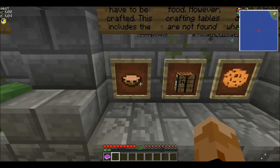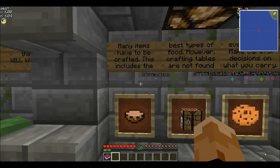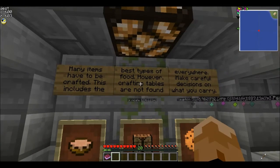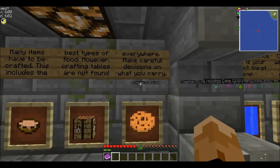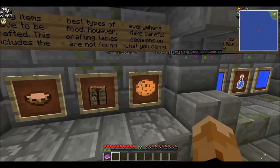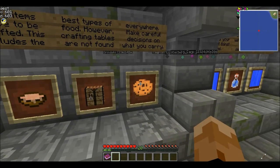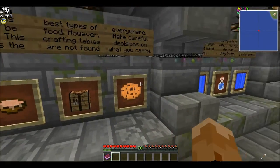Mushroom stew is equal with watermelons, because they both heal 4 per stack. Some items need to be crafted — this includes the best types of food. However, crafting tables are not found everywhere, so make careful decisions about what you carry. For instance, I would rather carry a cocoa bean and 2 wheat than carry 2 mushrooms and a bowl, because that would be 3 slots versus 2 slots.